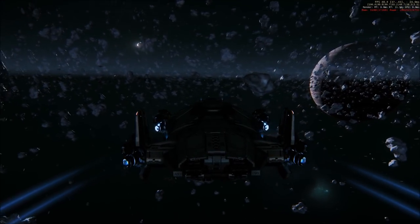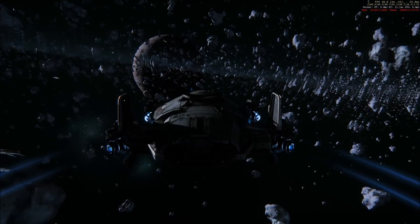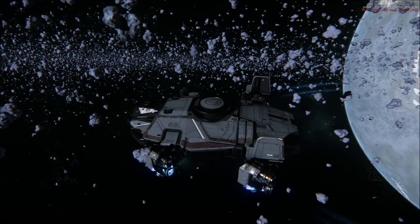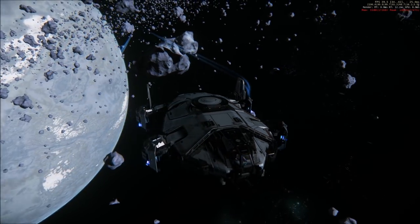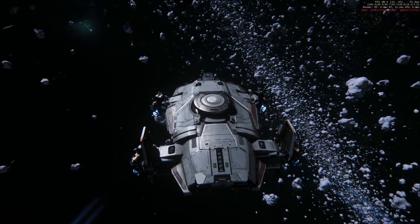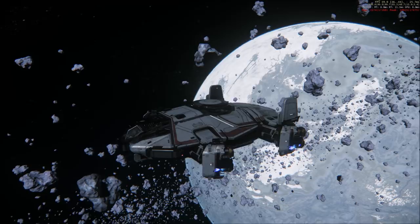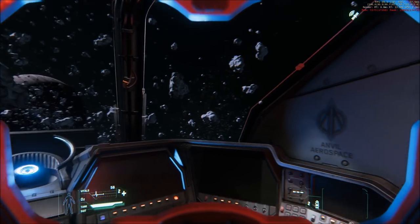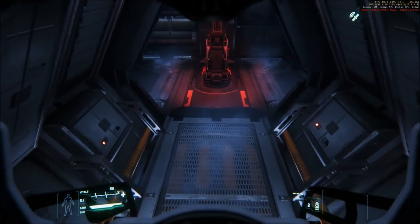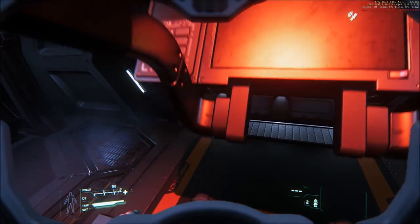Now let's get a couple more vanity shots of the Terrapin. Every time I look at this ship it grows on me more and more. I really wish it was a little bit bigger and a little bit longer. One thing that struck me as odd about the ship is you can technically have two people in there — in order to use the scanning console correctly, you need two people since you're going to be on the move. But it only has one bed. That's another reason why I think it should be a little bit longer: to get a bed in there, and to get a little bit of cargo space in there.